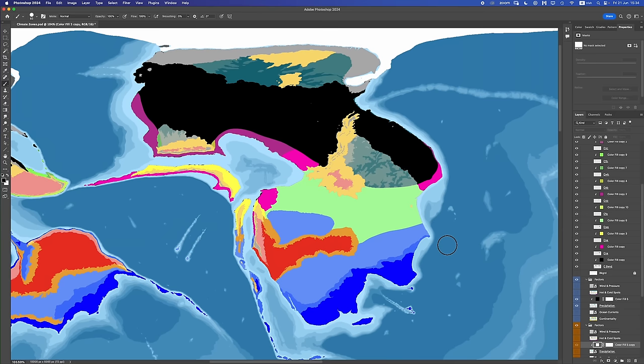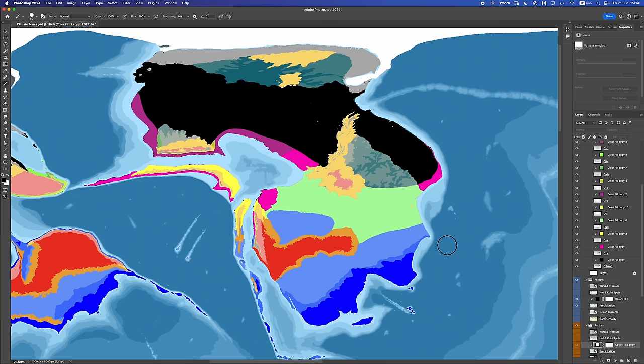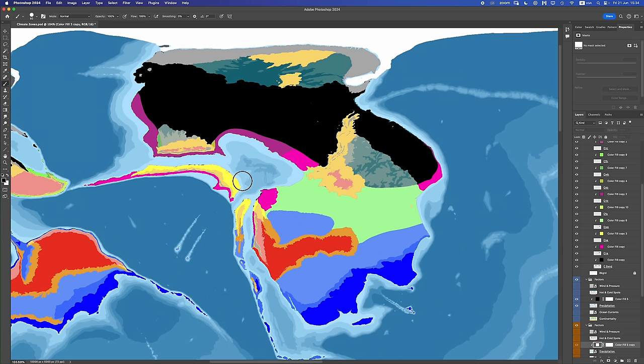And now the very last step. Assuming we've done everything correctly, all other remaining C-band areas should be marked in as CFX — that's because all of these should be wet year-round. This is precisely why we put in all the arid climates first: we took care of all the dry areas year-round, leaving us with only wet areas. We've marked off the seasonal wet areas, and now all that's left for these pink regions are areas that are wet year-round. In the CXA area it's going to be CFA, and in the CXB area it's going to be CFB. Time-lapse engaged.